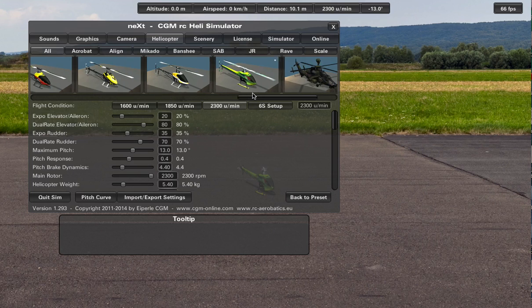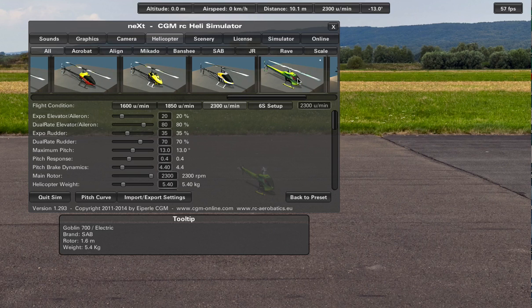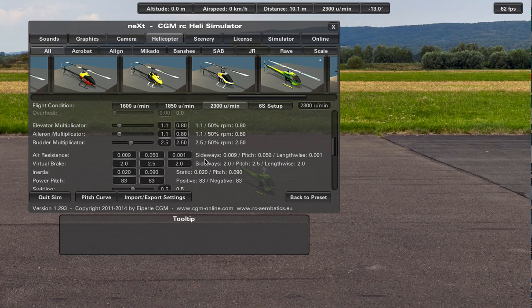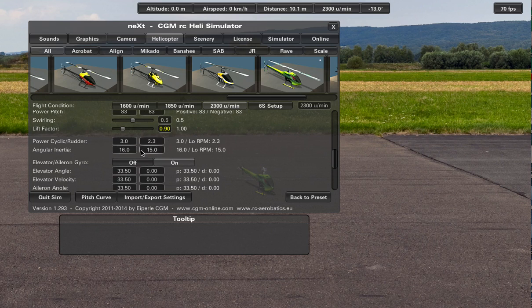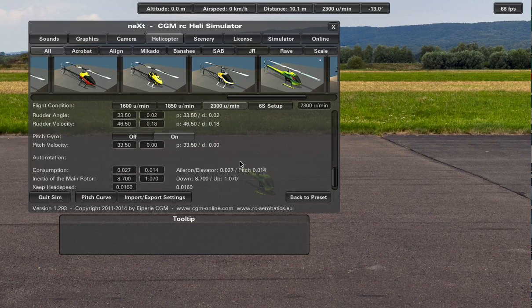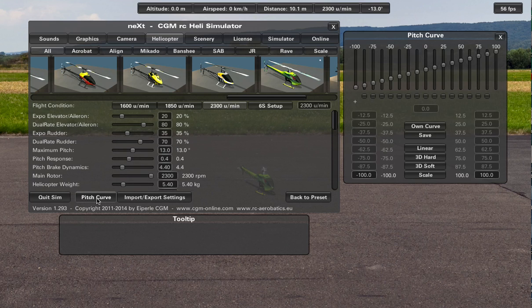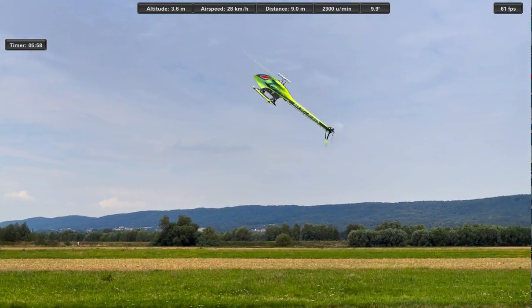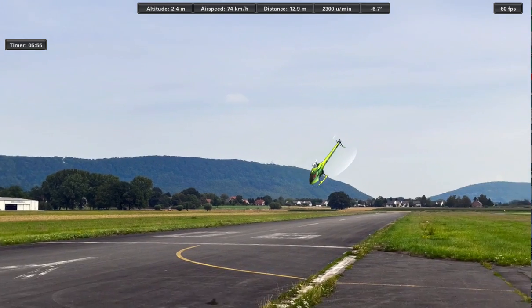You can set up the way it flies: the expo, the pitch, the speed, the head speed, the weight, and some other things about the engine, ailerons, and gyros — the lift factor. There are a lot of things you can change. You can also modify your pitch curves with your own curve or use one of the presets. You can change scenarios and even fly at night using a night rendering — it can be very realistic.